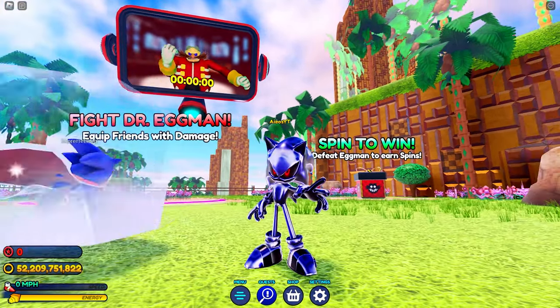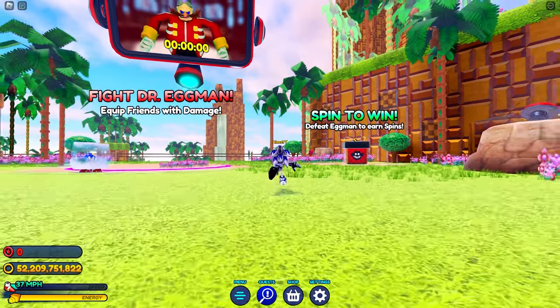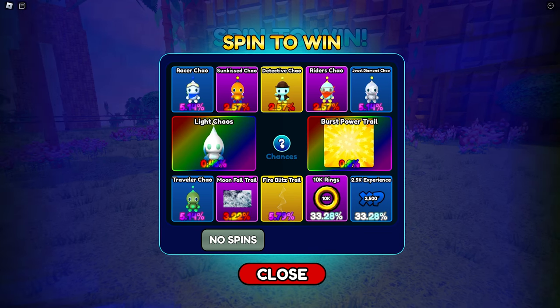After progressing through the game, you'll unlock a boss fight with Dr. Eggman. It's here that you'll have access to some of the best Chao and Trails that you can get in the new Reborn update. After beating the boss, you'll earn spins on a wheel to get rewards. The amount of spins you get is determined by how fast you can beat Eggman.